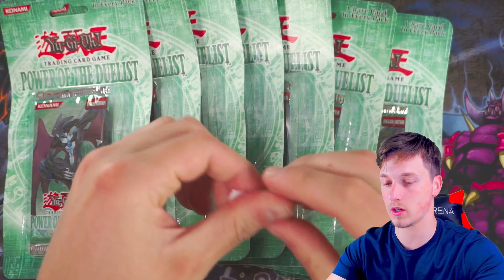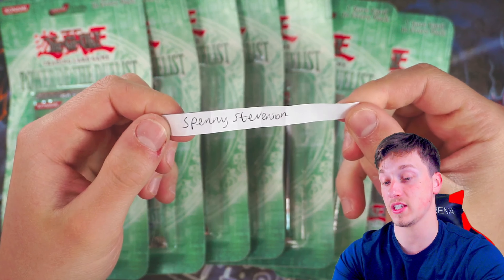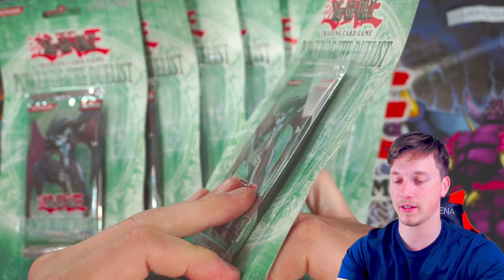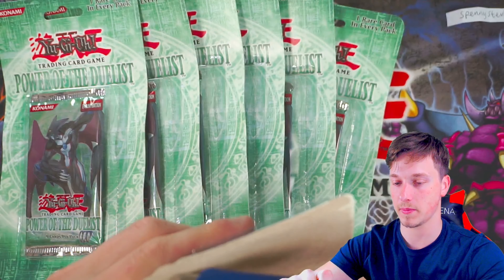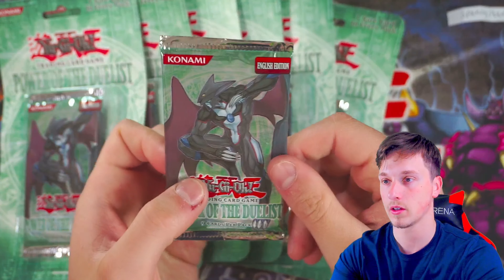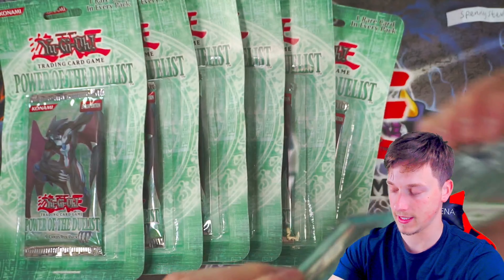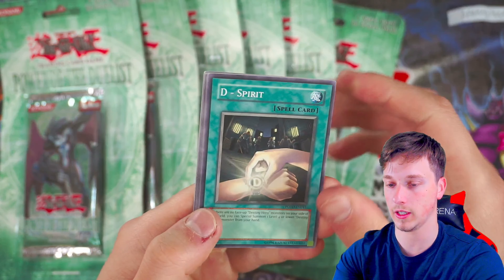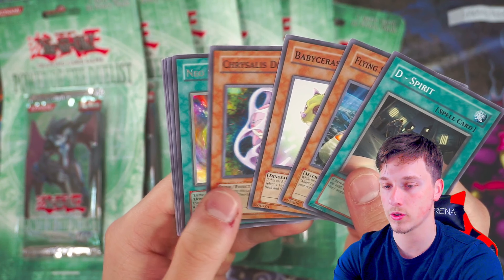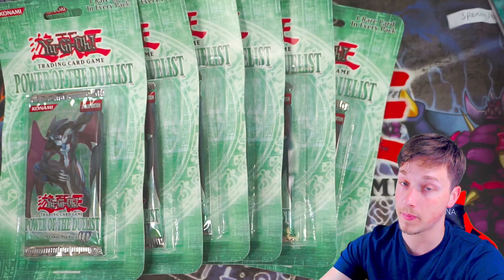We have a load of people next. We have Spenny Stevenson, who actually has just one pack. Let's open up Spenny's pack — good luck my friend, let's see what we can get you out of your one blister pack. They haven't been fantastic these packs so far. D Spirit, Flying Saucer, Baby Sarasaurus, and just a Neo Space Rare for Spenny.